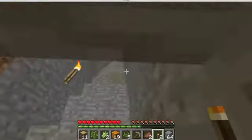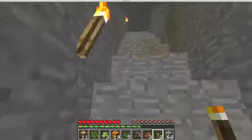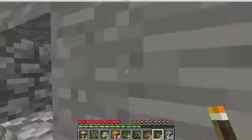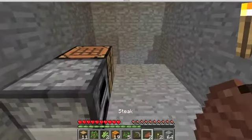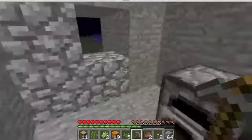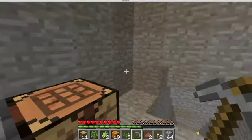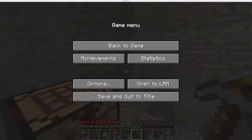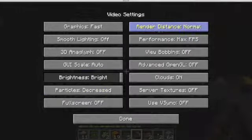What I'll eventually do is I'll make a staircase that comes down here so I can come up easier than I would be. Let's see how much of the night's done — I can't tell. It's about ground level — or actually that's water level. It's kind of lagging, so let me put the distance on normal. A little bit better. I'll go down here and mine some more.